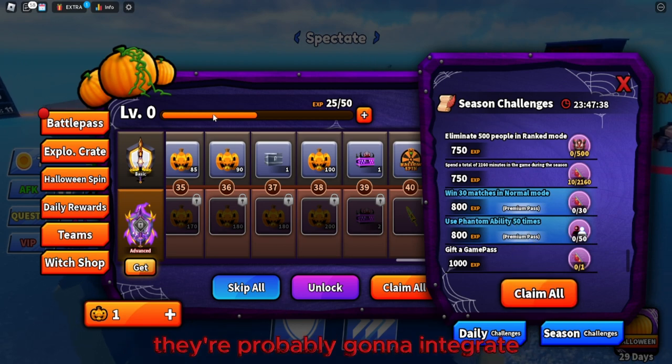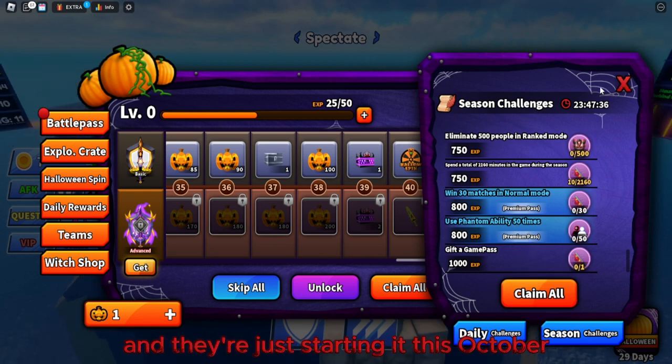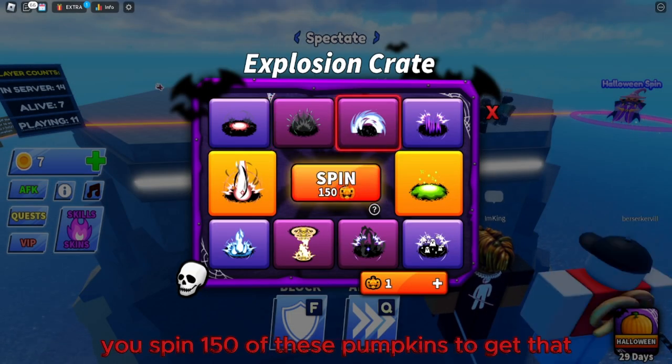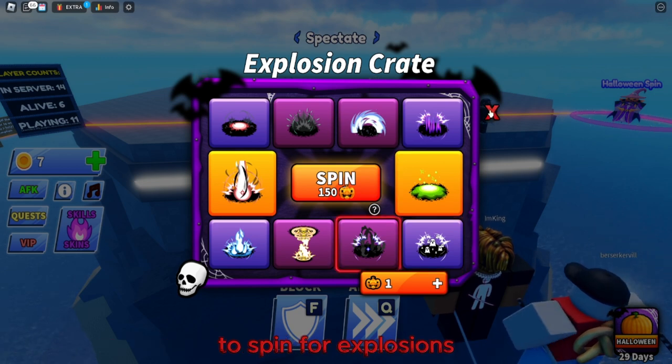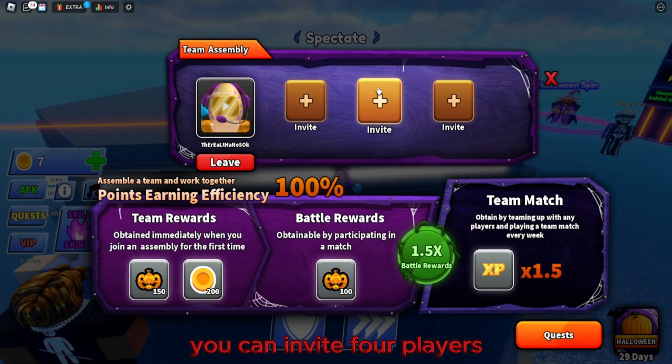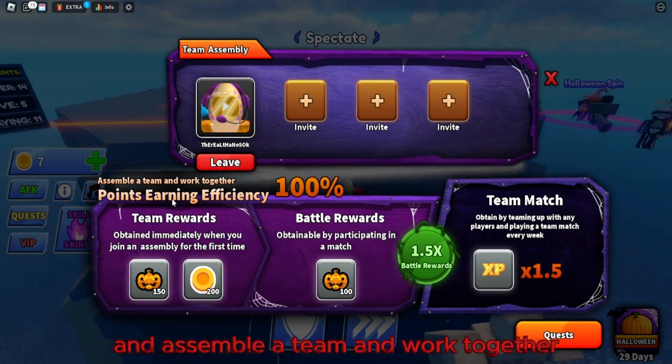There are also season challenges — a lot of them — and you can complete all of them before Halloween ends. The battle pass system is just starting this October. There's also an explosion crate you can spin for 150 pumpkins to get explosions.